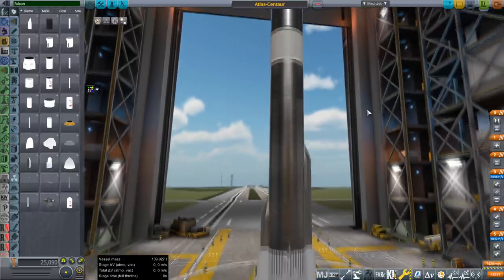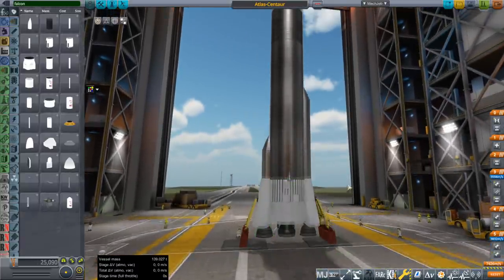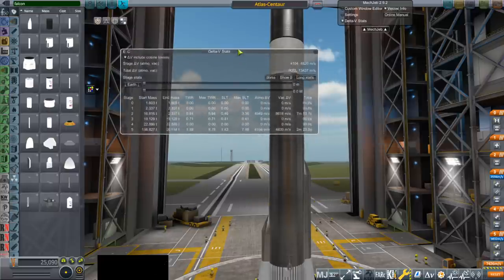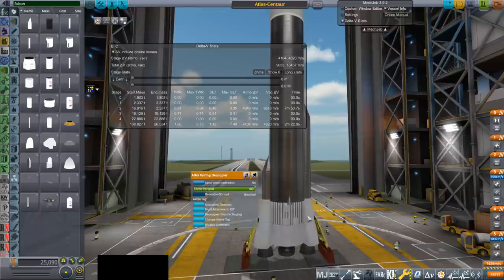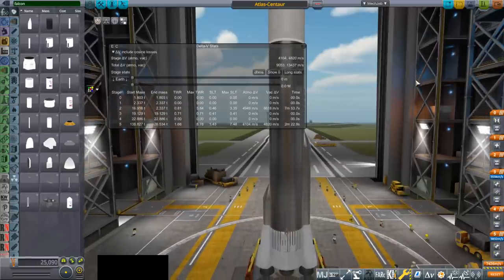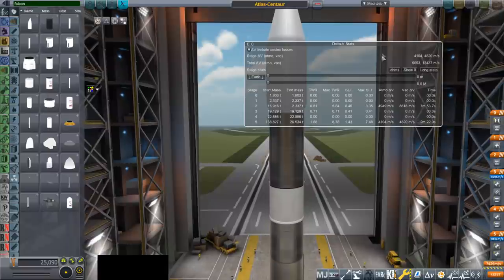But before we do that, we might as well take a look at replacing the original Atlas engines with the Merlin engines. So let's take a look at the Delta V here. Keep in mind, Atlas has this weird configuration where it drops off the skirt with the booster engines, so we should probably just launch it and see how it all works out in practice.